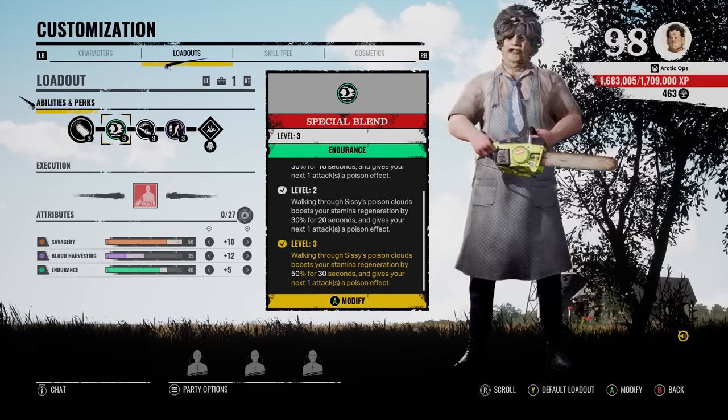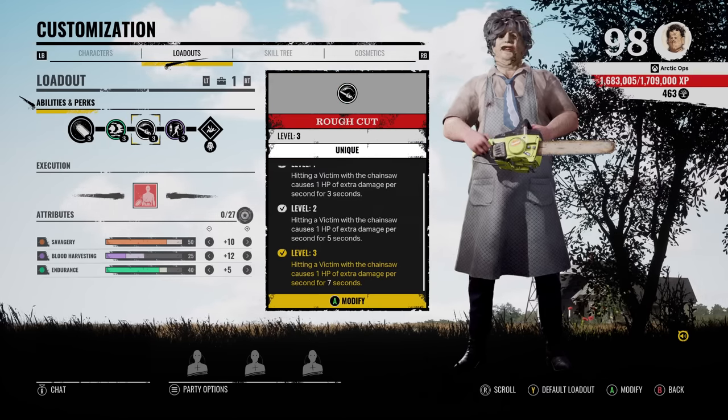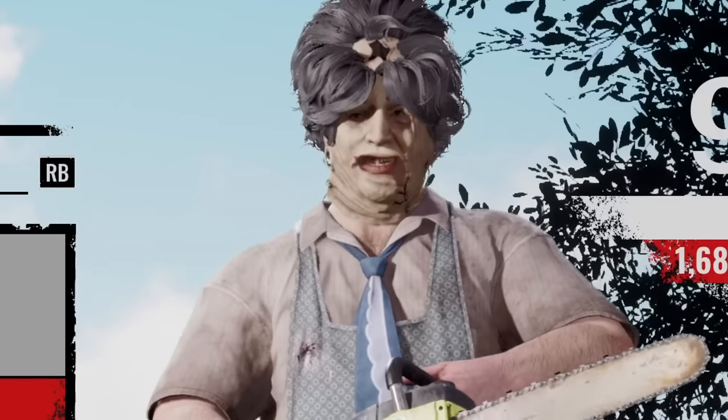With these perks, the victim can be slowed down, making you able to catch up to them and finish them off. Also, after hitting the victim, after they run for a little bit, you will see them drop down from bleeding out a lot of the times, and then you can execute them from there. All right, let's see what this build can do, and let's get it.